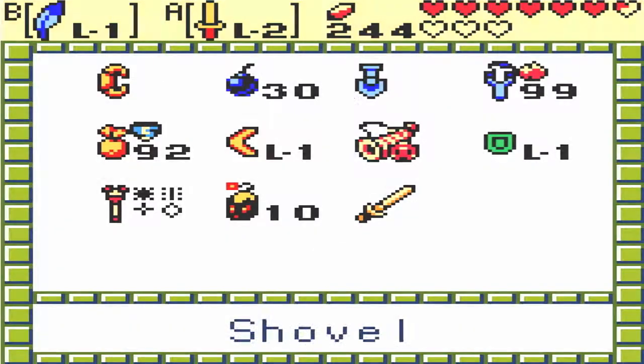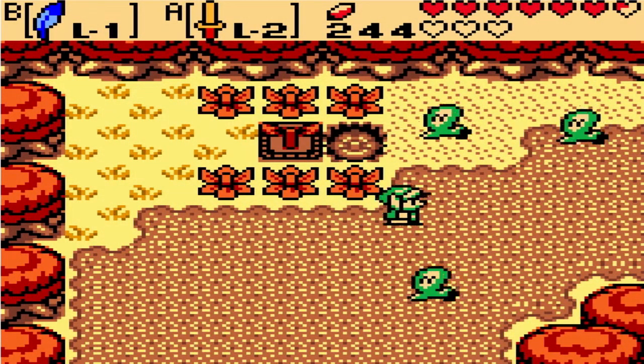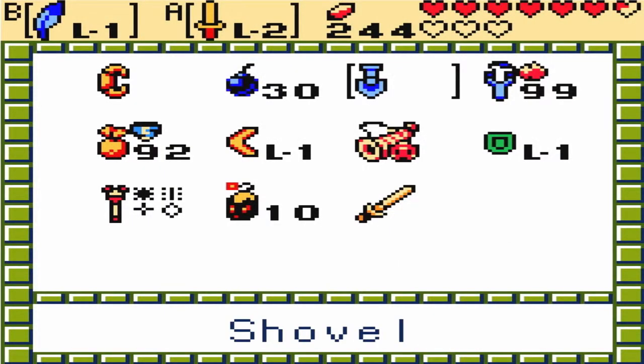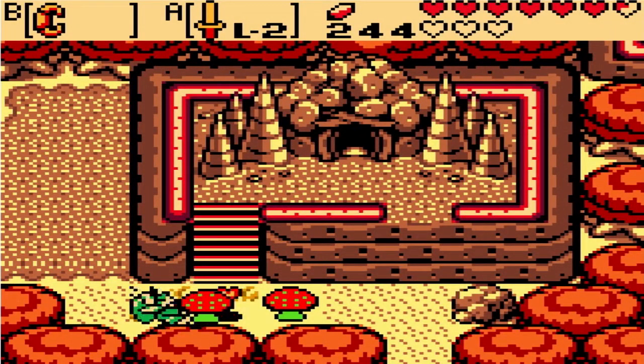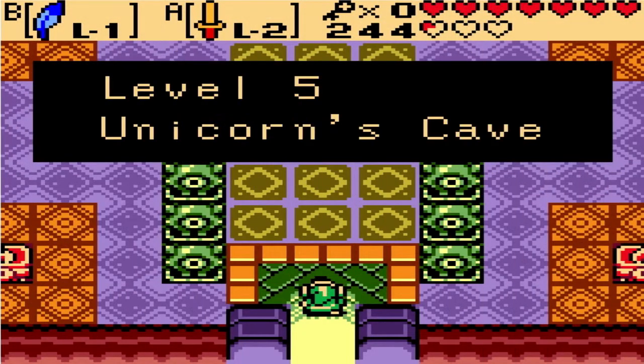Yep, that's what I thought. Sure, let's plant a seed there. And we are going to head to the right. And look at this — we can get in this Unicorn Cave now, if I can find my power bracelet. And look at that. Level 5 — Unicorn's Cave.